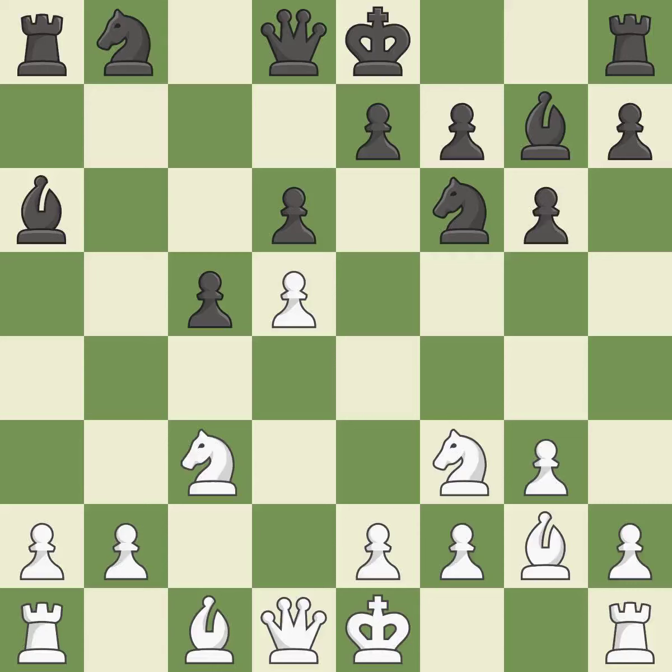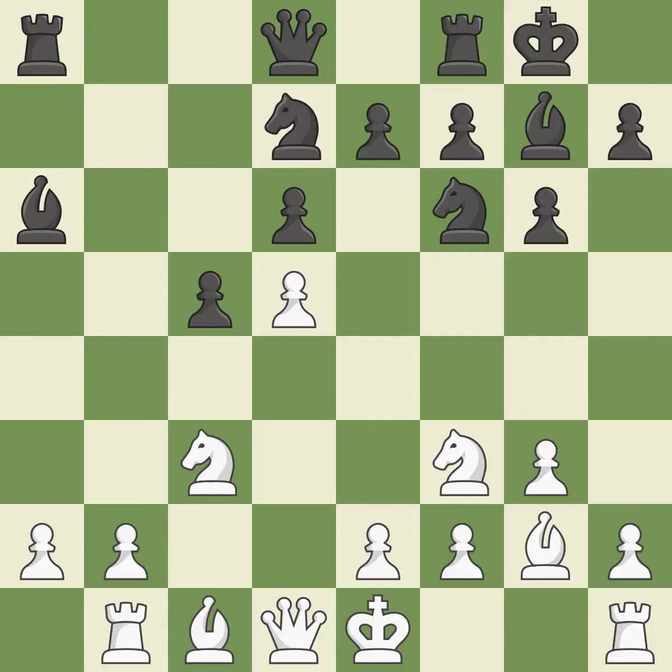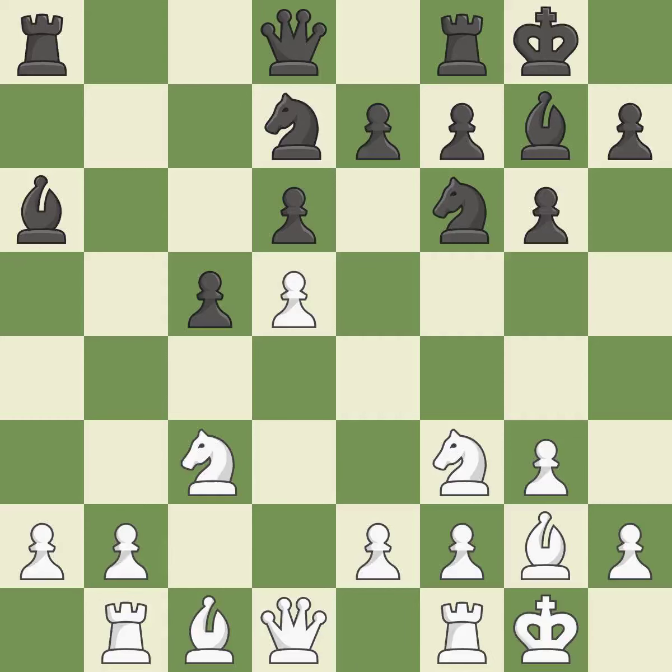This develops a knight from its starting square, activating it and moving it into the action. This develops a rook off its starting square, getting it into the action. Castling gets the king to a safer square out of the center of the board, while also developing a rook. Castling kingside tends to be safer because the king is further from the center. Castling to the same side of the board as the opponent avoids some of the attacking associated with opposite-side castling. This connects the rooks, which helps them coordinate together in the future. By developing a bishop from its initial square, this activates it. It is the final book move.